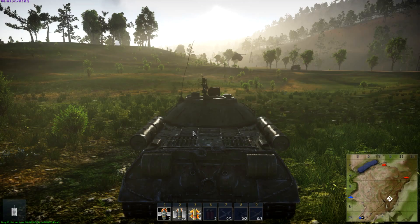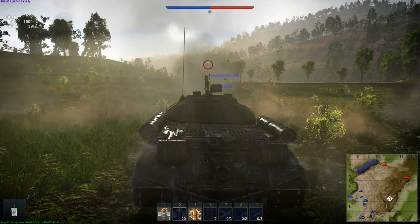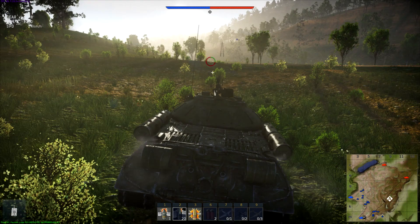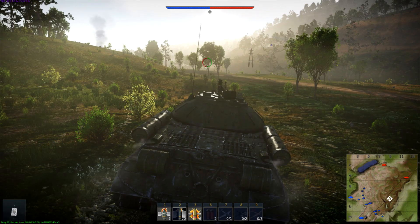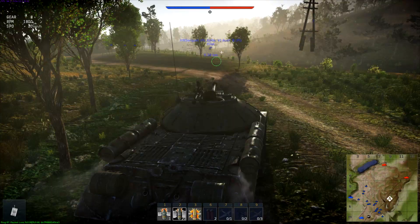Probably one of the most iconic things about the IS-3 is that pike in the front of the tank chassis. We're going to switch out rounds and get a feel since we're going to be using the 122mm gun. Look at how long the reload rate is. The IS tanks in particular were renowned for having extremely long reloads. The good thing is this thing is going to have really, really good slanting — that pike in the front.